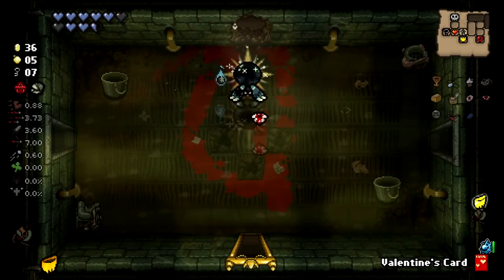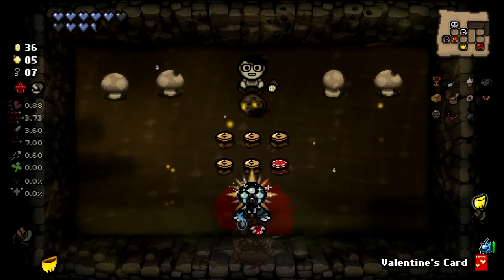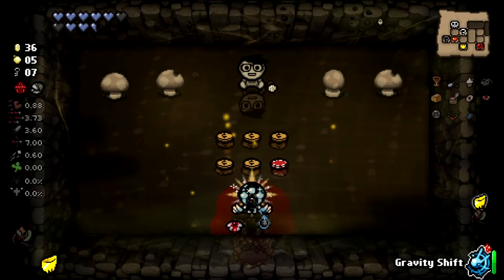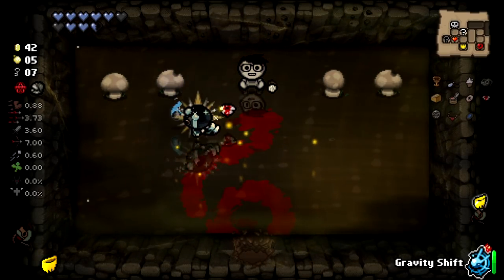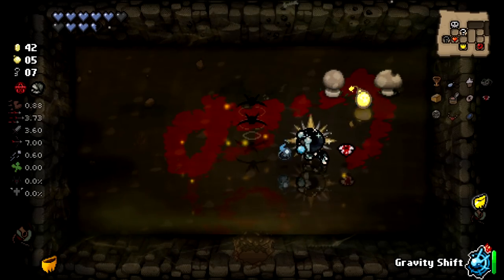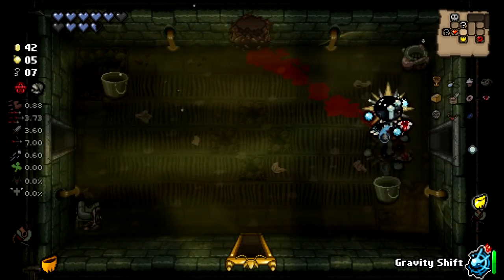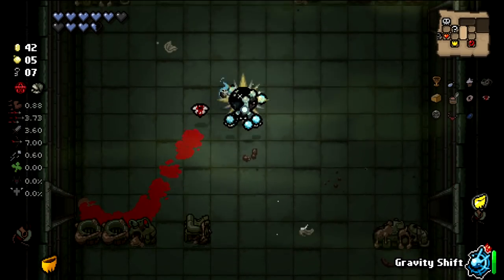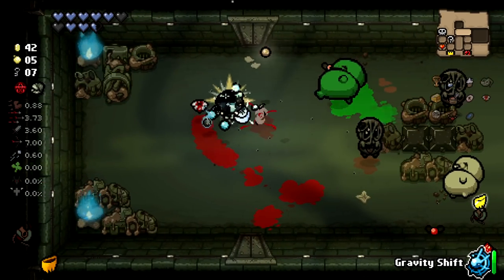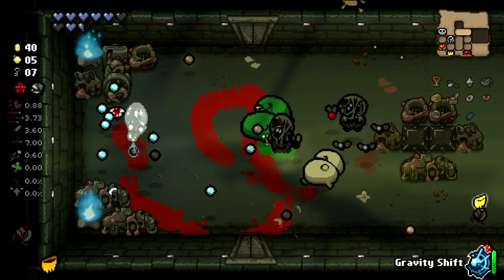Secret room is probably right here — it is! I don't want to gravity shift in the secret room. I think just having some money is more valuable as we move towards our shop. And yeah, don't mind the win streak number. It was not just me losing runs — sometimes my brain is like 'the commentary wasn't good in this one' and then I just walk onto spikes to kill myself.